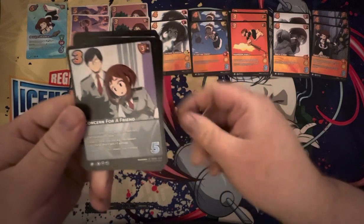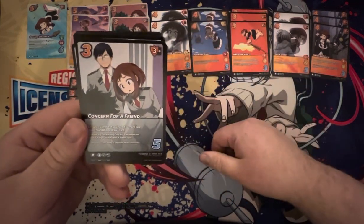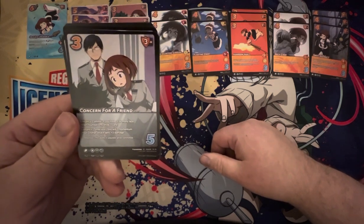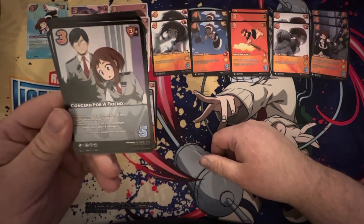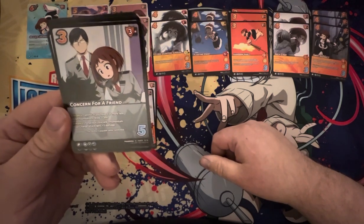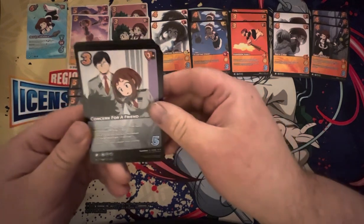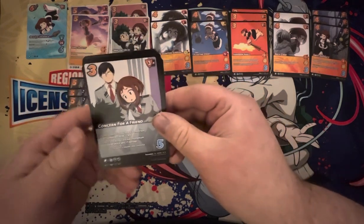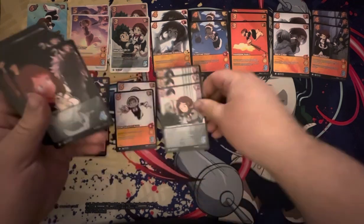We've got Concern for a Friend — 3-diff, 3-mid. Enhance commit: if you have three or more face-downs, draw a card. Not too hard to do with this. Enhance tenacious — so this works even if it's committed — discard one momentum, your charge attack gets plus-3 damage. Turn that momentum into even more damage. Real nice. 3 copies of that.